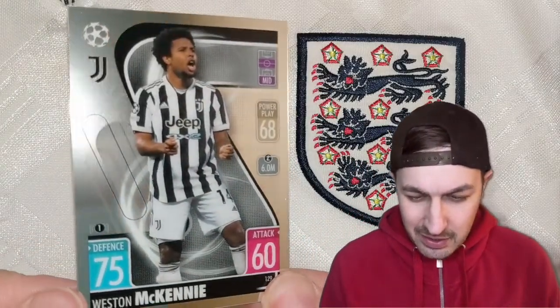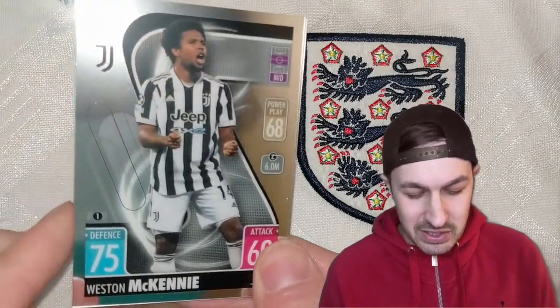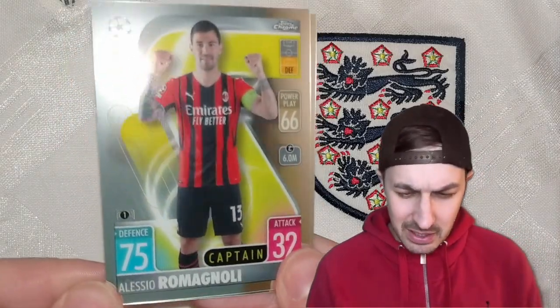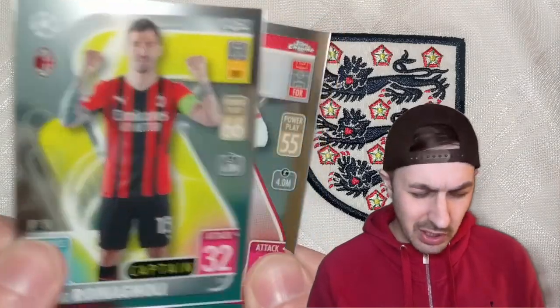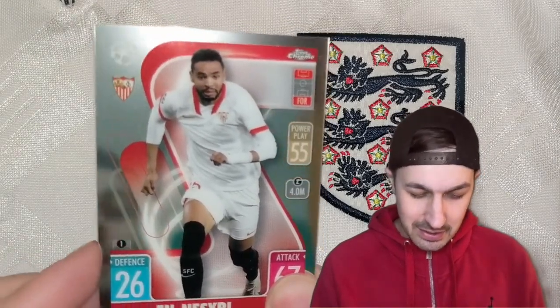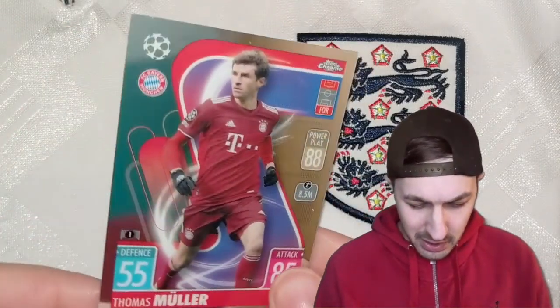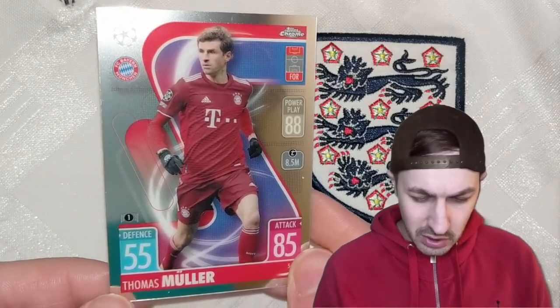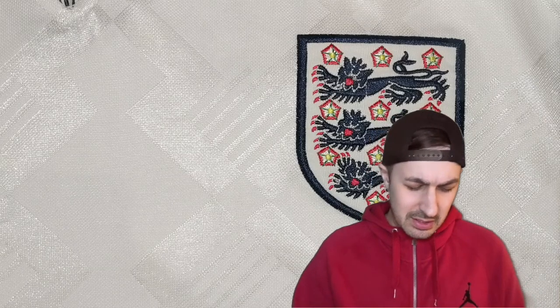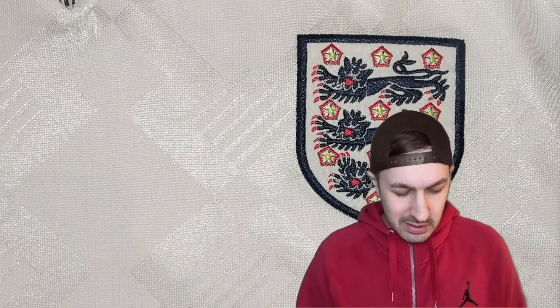Weston McKennie, American player playing at Juventus. People have got high hopes, especially with the World Cup coming up — a lot of people are going to be investing in McKennie. Alessio Romagnoli. Youssef En-Nesyri from Sevilla. And in the back — Thomas Muller. Not a refractor even, but still Thomas Muller, one of the top stars of our lifetime: World Cup, Champions League, uncountable amounts of Bundesligas.